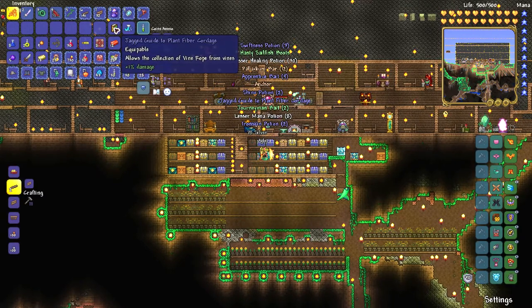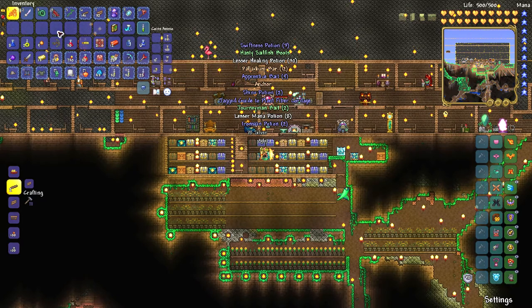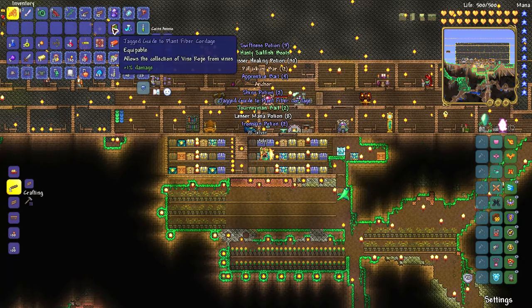So if you need this accessory item, you can get it from wooden crates from fishing, pearlwood crates, or wooden chests on the surface at the start of the game. All those chests on the surface have a chance to contain this item.